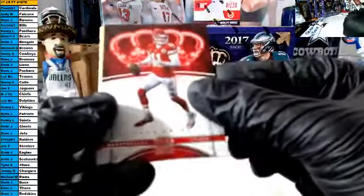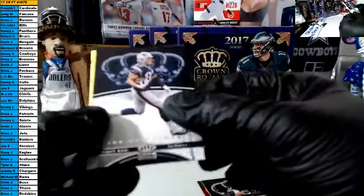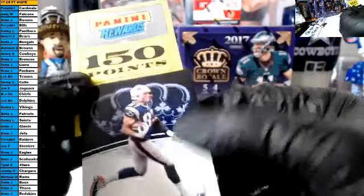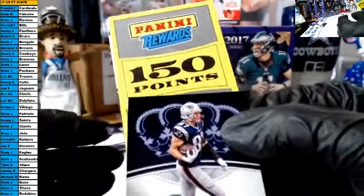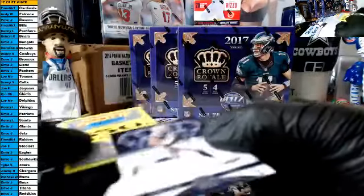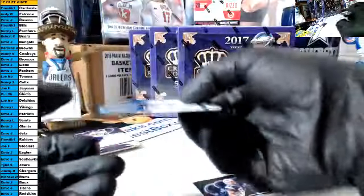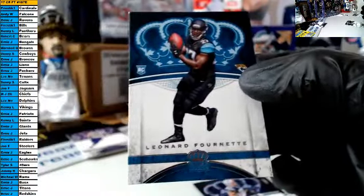We have Alex Smith, Josh McCown, the Gronk, and 150 Panini points which will be random off to everybody in the break — I will do that at the end. There's the Gronk, there's the points. And our rookie is a Fournette for the Jags, that is Joe.